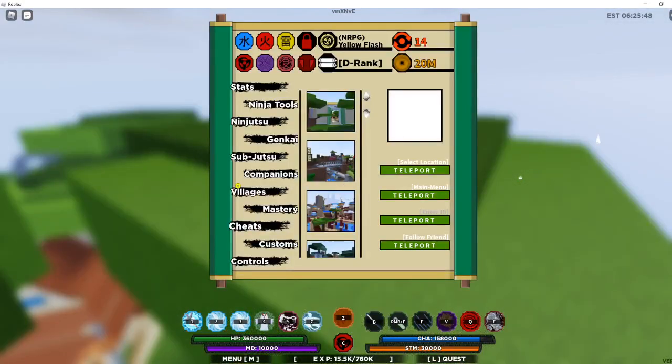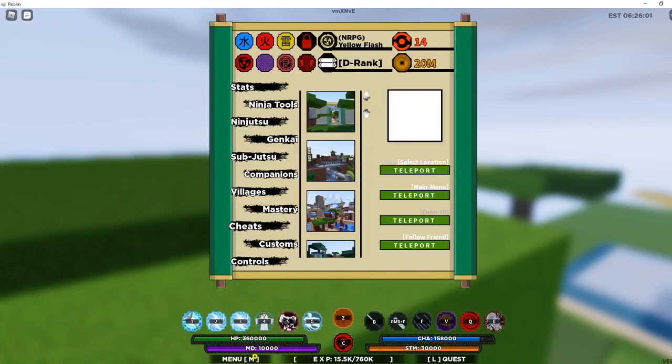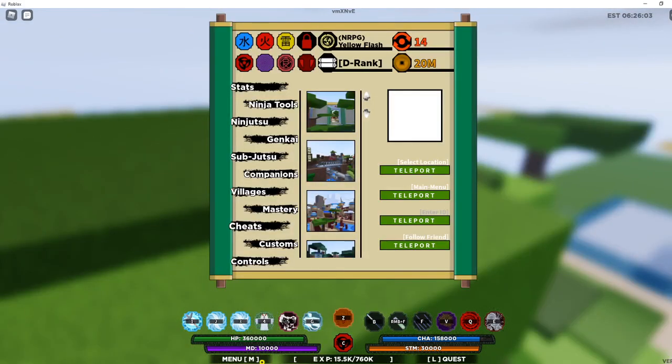To join VIP servers, go to Villages and then type in the code. Make sure caps lock is on — that all matters, otherwise you won't be able to join, or you'll join a random other server.